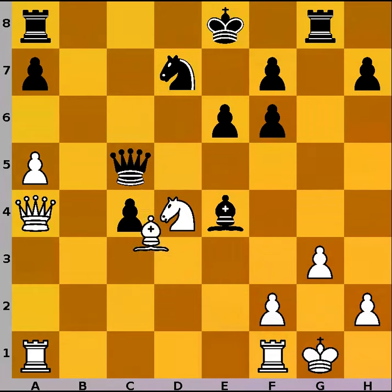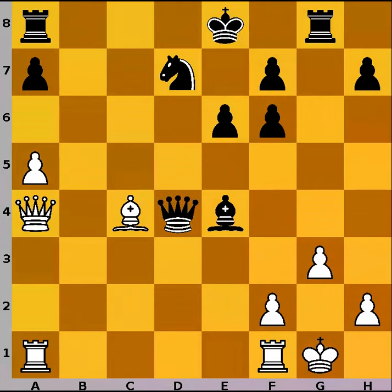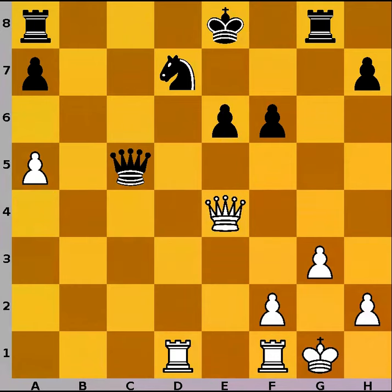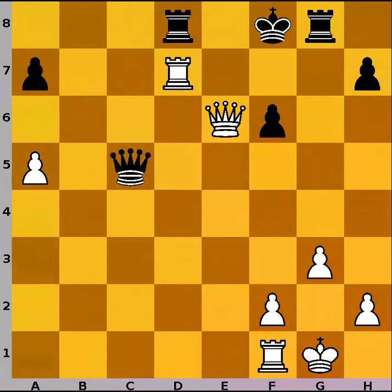If black takes the unprotected pawn on c5, then bishop captures on c4, threatening to put more pressure on the pinned knight with an uncastled king — not a good position for black. And if black dares to take the knight on d4, then rook to d1 is a double attack on the knight on d7. With the king in the open there are just too many tactical possibilities for white. One possible continuation would be Qc5, Bxe6, f captures on e6, Qe4, Rd8, Qe6, Kf8 and rook takes on d7. White has equalized the material and is a pawn up with an open black king — white is clearly better. It would still require some precision, but it's probably a winning position.